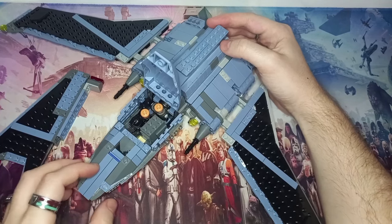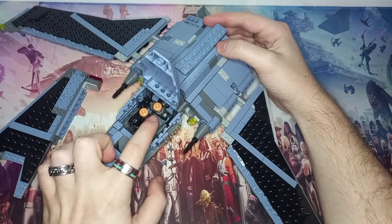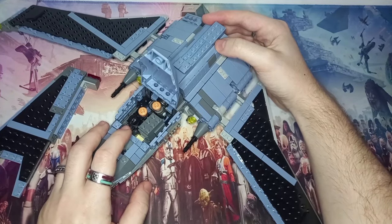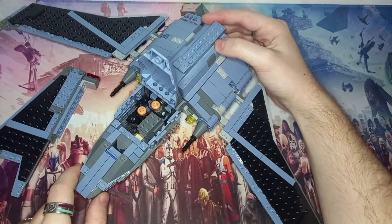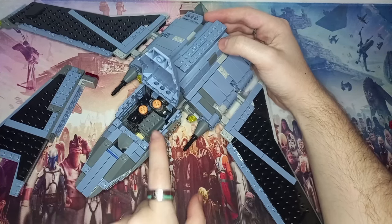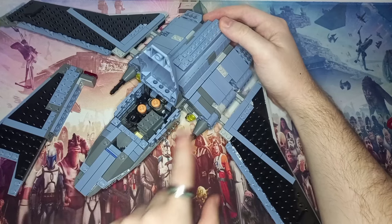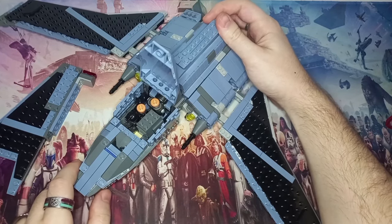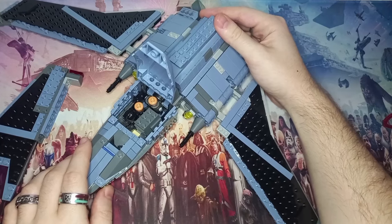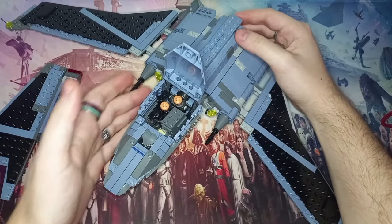With the fin removed, we can reveal the cockpit. Currently we have three clones and a GNK power droid — a giant battery if you will. This cockpit can actually fit up to five clones, so you could get Tech and Echo next to Hunter and Crosshair. Crosshair is still sporting his old uniform; I'd like to use Wrecker's torso to update his look. I'd love a new set to give us an updated Crosshair and Omega, and perhaps some of the other Imperial members as well.